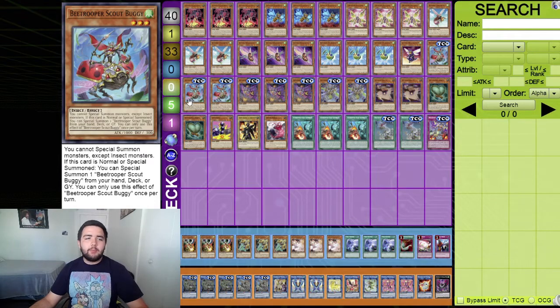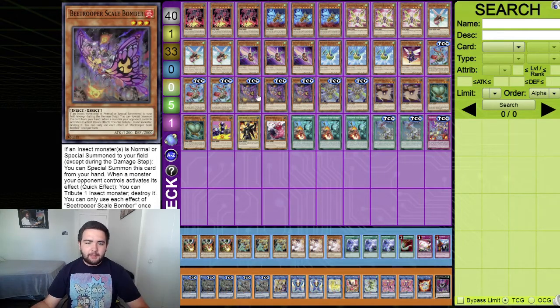Three B Trooper Scout Buggy - a very ridiculous card. Its top effect is that you cannot special summon monsters except insects while this card is on field, but if this card is normal or special summoned you can special summon one B Trooper Scout from your hand, deck, or graveyard. So you normal summon it, special summon another from the deck. You can also special summon back from grave. It's a very good card but easy to stop, so you want to chain block it.